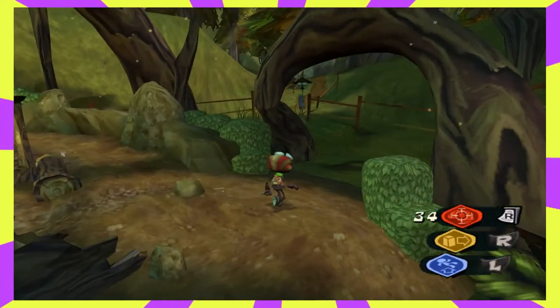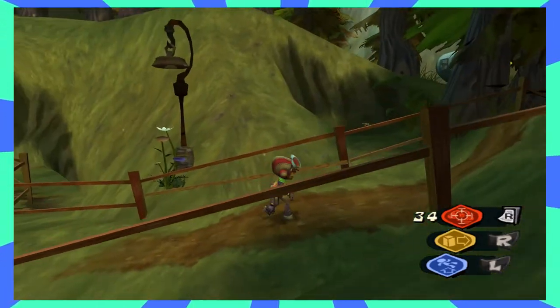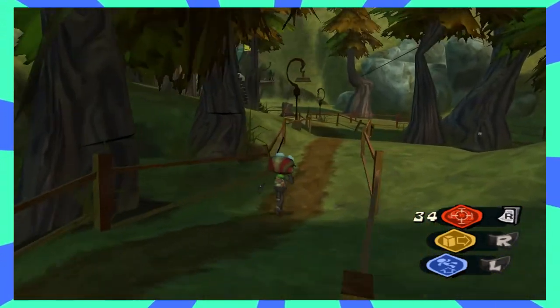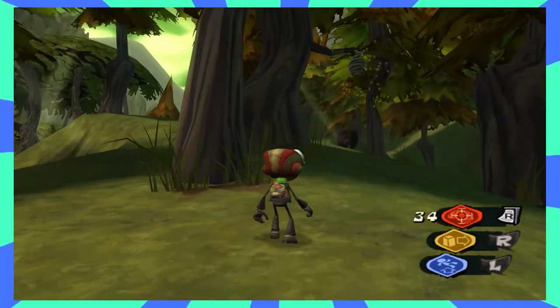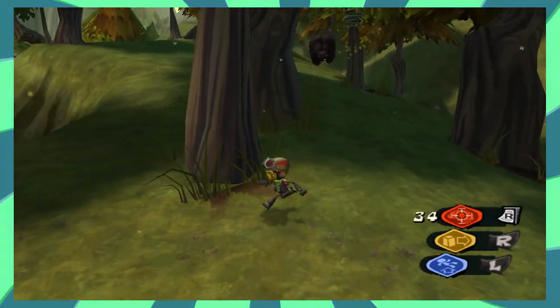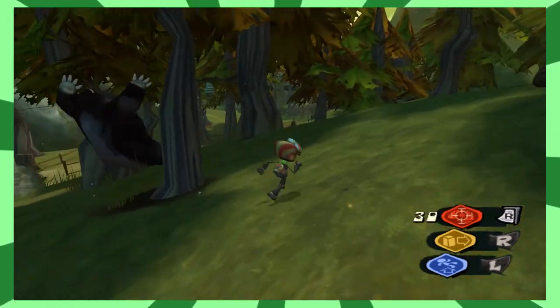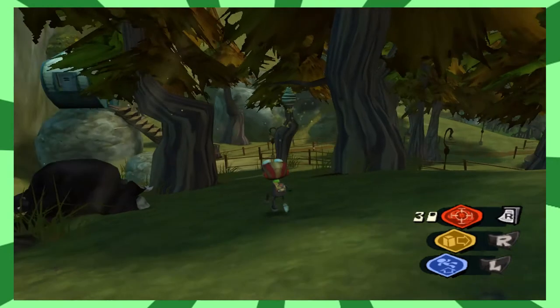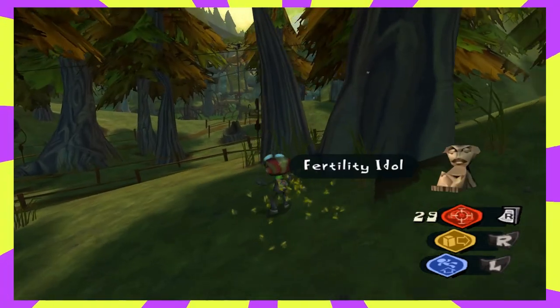Starting at the bonfire, run up the path towards Janitor Crowder's house. Once you come to the second lamp post, jump to the left over the gate and you'll find a beehive and an angry bear. You'll need to do a jumping marksman shot in order to shoot the beehive down while avoiding the bear. Once you hit the beehive, it will fall and leave behind the fertility idol.